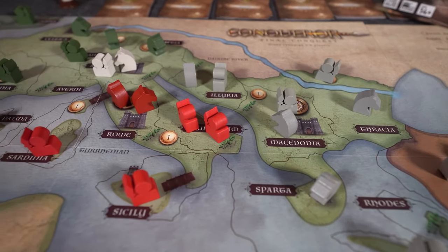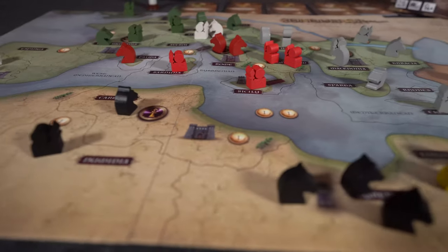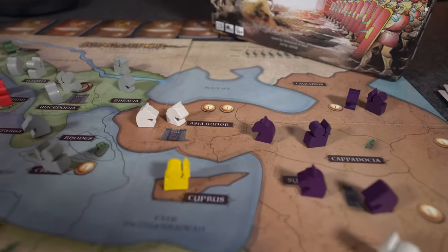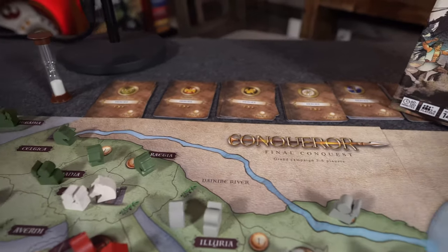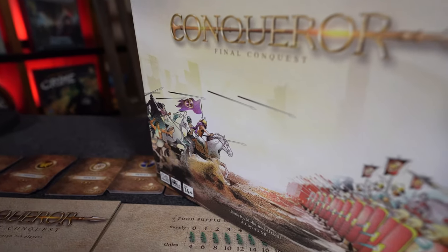Nothing could stop Rome, for it was destined to rule the world. From humble beginnings, this small city would turn into the world's most revered and powerful empire that ruled Europe, the Middle East, and North Africa for more than 600 years. But what if you could rewrite history? What if you can stop Rome? What if you could create a different world?